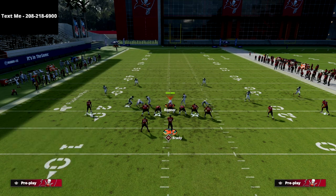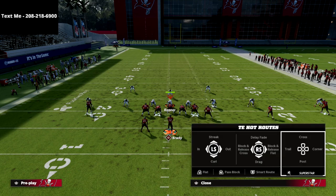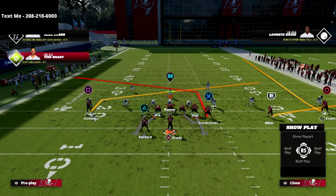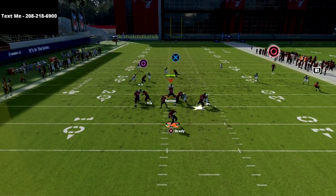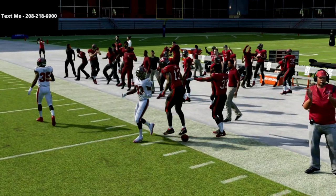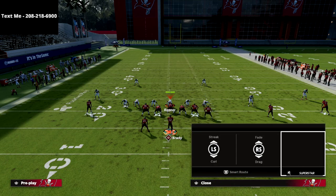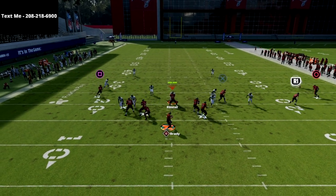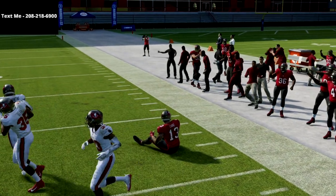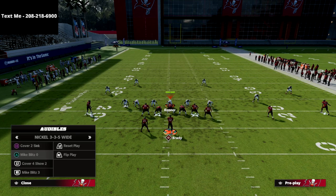A lot of people like to blitz out of cover two this year — sending the pinch two out of the 2-4-5 odd, or the cover two sink style blitz. When you combine this flat route with the outside streak, that soft squat coverage is going to leave it open. You can easily throw that ball into that window. The blitz has no chance to come in because you're already blocking your running back. You'll be able to beat that cover two blitz over the top for a significant gain — beating the cover two sink, which is probably the number one way most people run their defense.